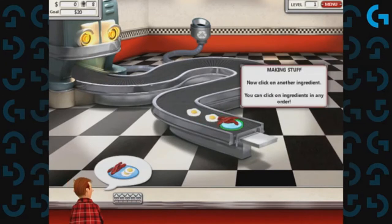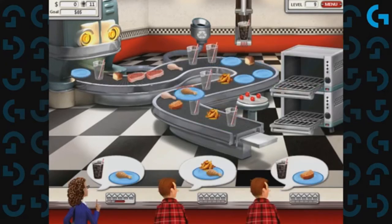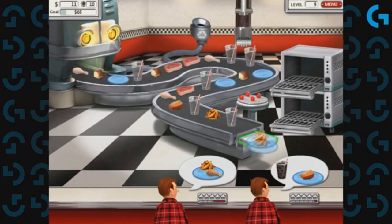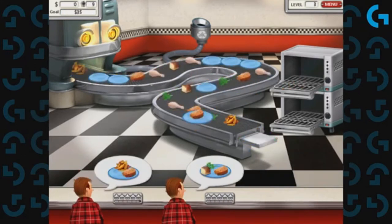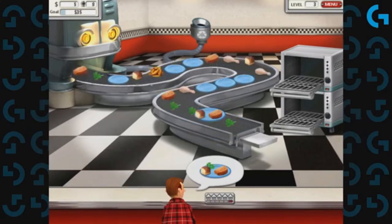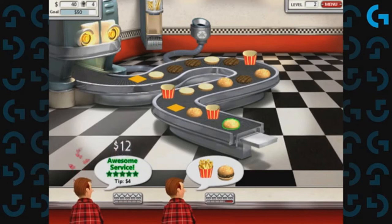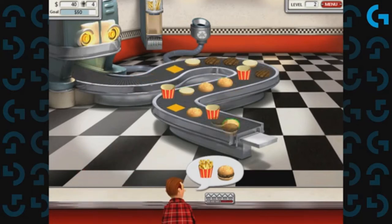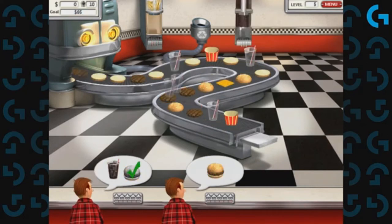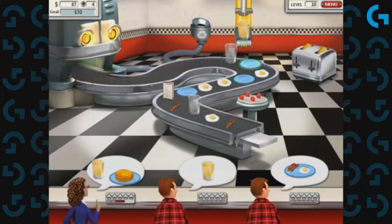Like everything on this list, it starts off simple before you're suddenly plating up full meals for your not-so-patient customers. A conveyor belt has all the ingredients you'll need, but you'll need to combo and cook, all the while making sure that everyone has the onion rings or fries they need. Where Burger Shop 2 really shines is its audio — if you want endless satisfying frying noises or the wonderful icy slosh of a soda fountain, this is fast food for your ears as well as your brain. Yes, I am loving it.